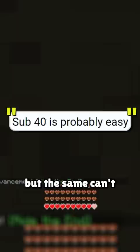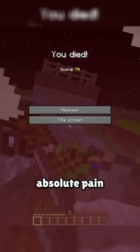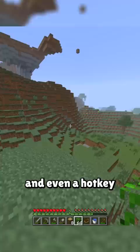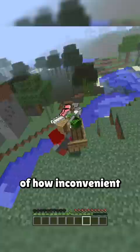Version 1.0 was released all the way back in 2011, and it was an absolute pain to kill the dragon on. This version didn't include several things that we take for granted today, such as shapeless crafting, the ability for leaves to be mined instantly, and even a hotkey for sprinting — but those are just scratching the surface of how inconvenient this version was.